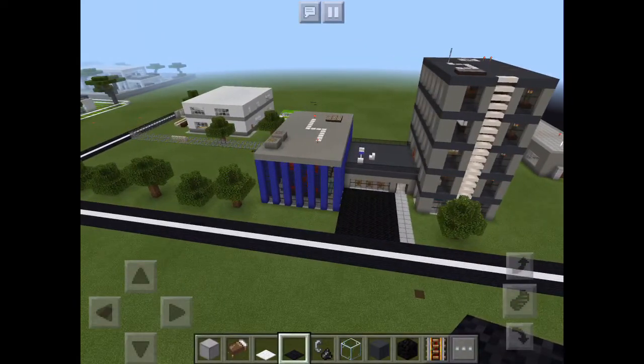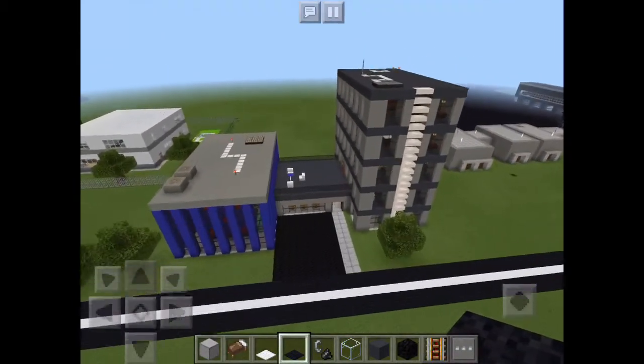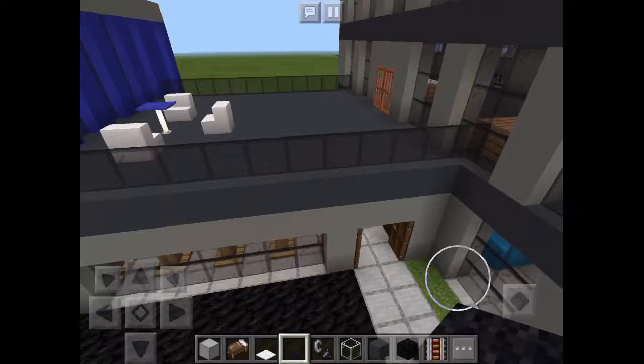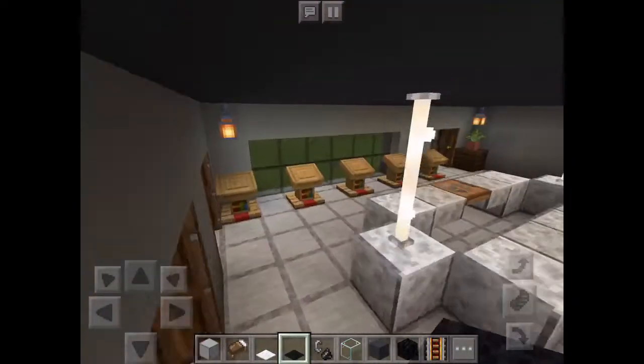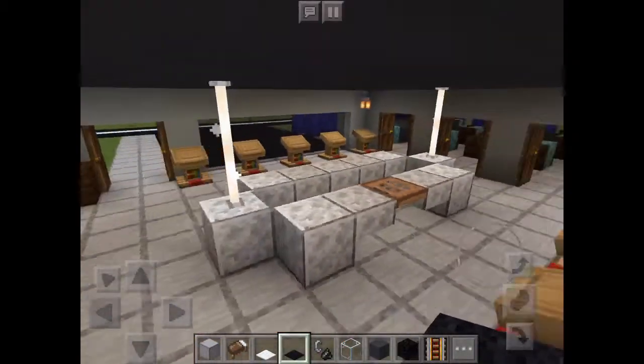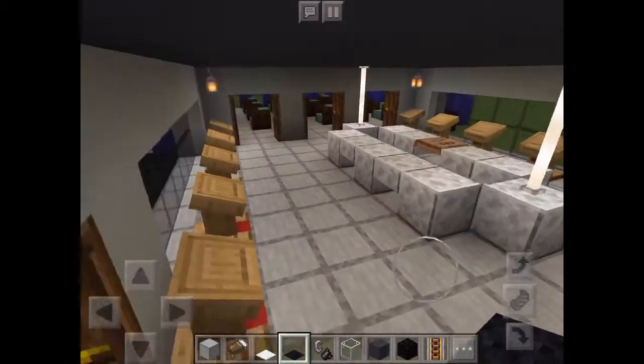Without further ado, let's get right into viewing the building. Here's the entrance, and this is like a lobby in the office. It's pretty cool — it's really basic; I didn't really know how to build it.